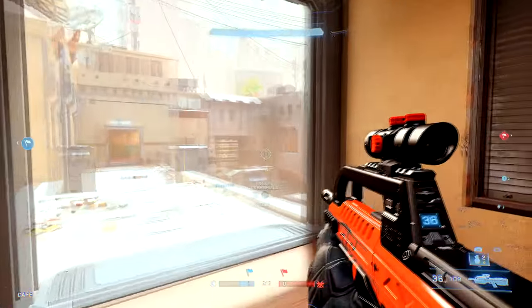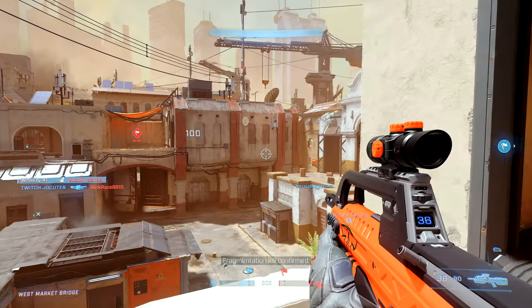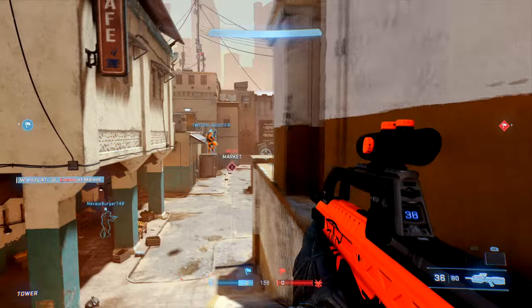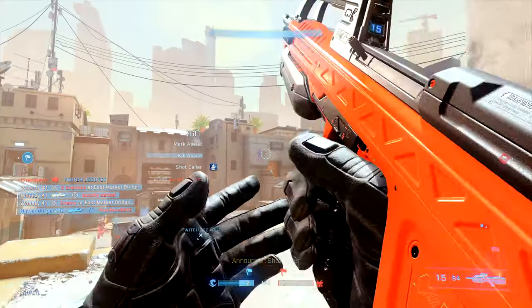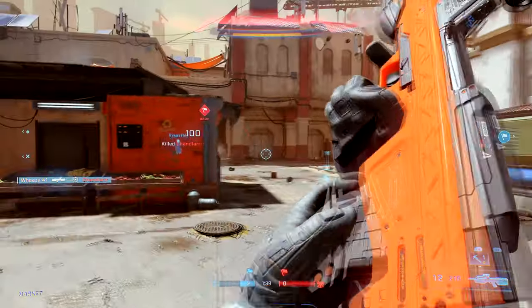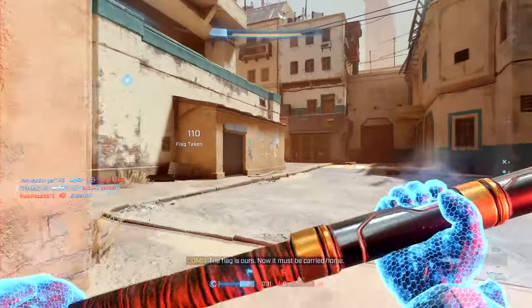Another thing to keep in mind with the BR is to use high ground as much as possible. Since the core of the four-burst is three shots to the body and one to the head, if you're below someone you can see less of their body, making that four-burst kill a lot harder. You may end up relying entirely on headshots, but the burst isn't entirely reliable at hitting all three bullets on the smaller head target. High ground gives you a better opportunity to land that reliable four-burst kill.